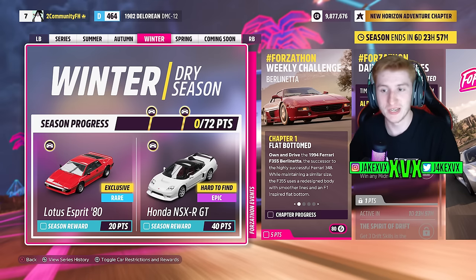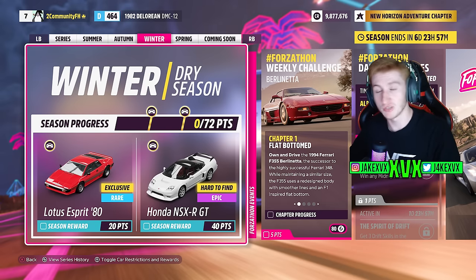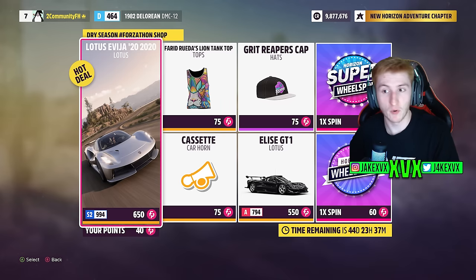Third week, which is winter. The next new car is available for 20 points: the Lotus Esprit from 1980. For 40 points, you can get the Honda NSX-R GT. I don't think I have any gameplay of that Lotus Esprit, but that is the fourth new car. The Forzathon shop for that third week has the Lotus Avaya from 2020, the Lotus Elise GT1, Grit Reaper's cap, a cassette horn, and a lion tank top.